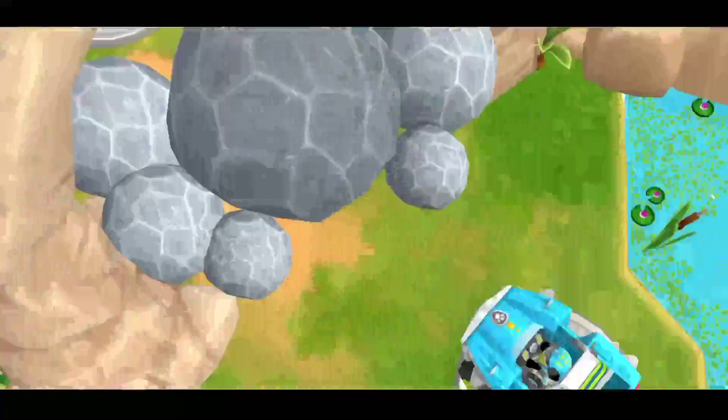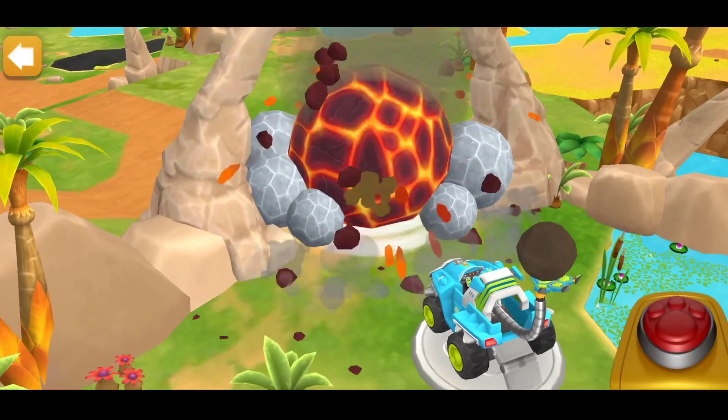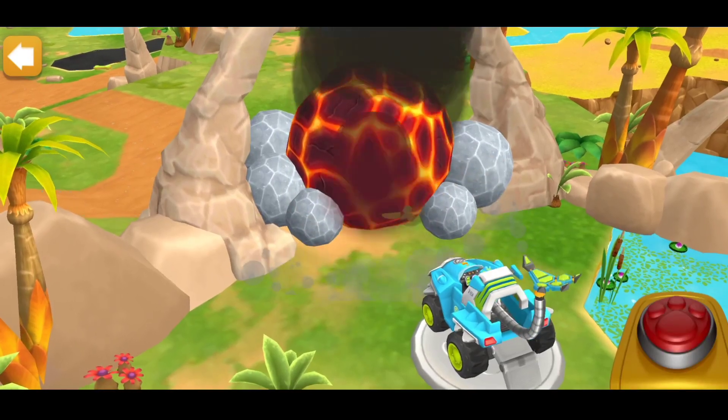Rex! Those boulders are blocking the wave! But we know how to get rid of them! Tap on them to activate your launcher!